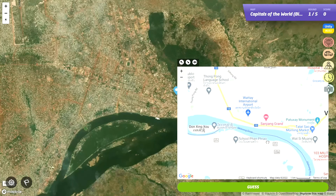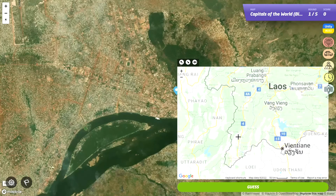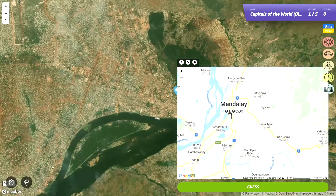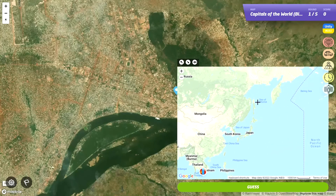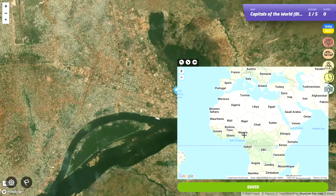They do drive on the right side of the road in Laos. I don't know what the capital is here. I think it might be Mandalay or something - I know they've changed the capital. Could it be Africa somewhere, to be fair?